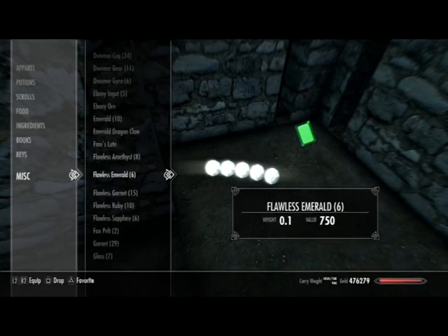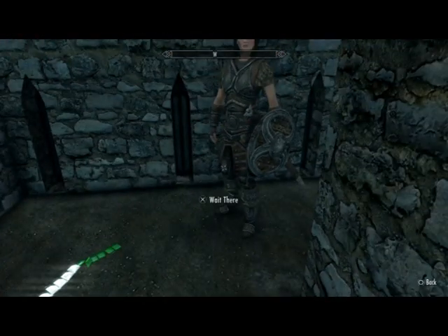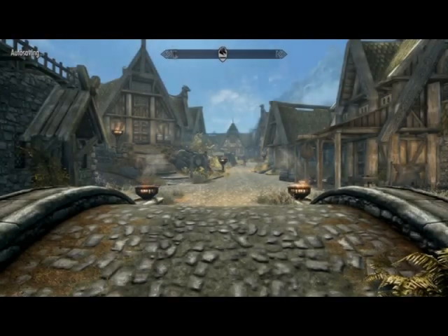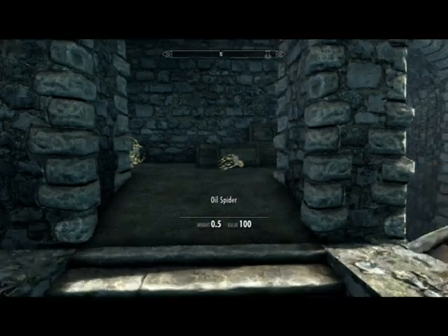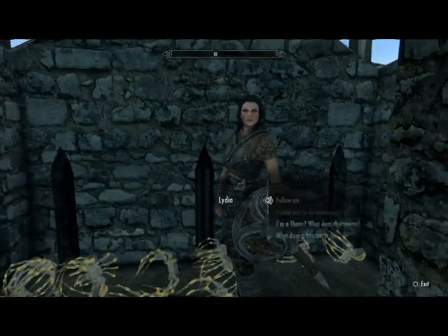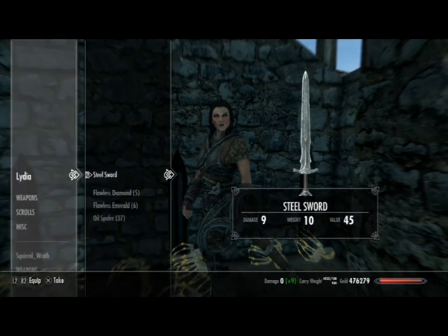Again, drop them individually — don't drop them as a cluster. Here's the test. I can already see the spiders — and there's Lydia. Does she have them? Yes, she certainly does.